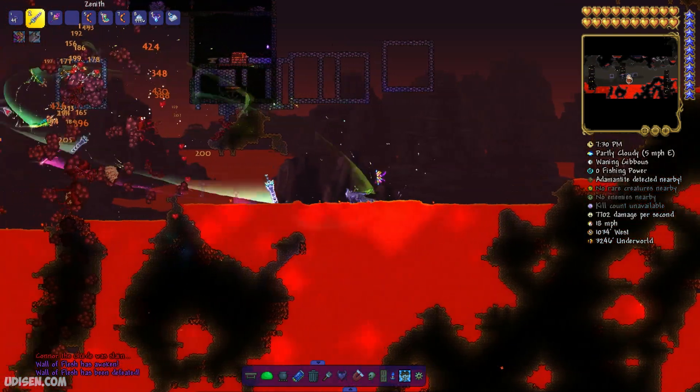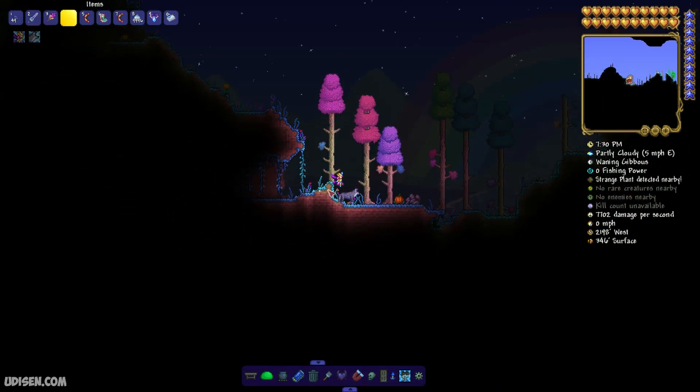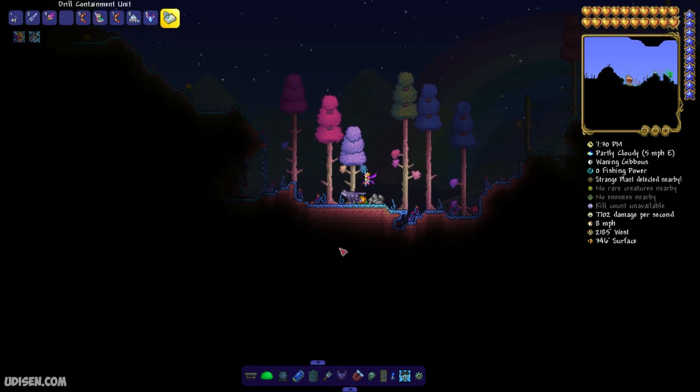You'll see the boss — forget about the boss for now. Find any corruption, crimson, or hallowed biome in your world. I believe it is here. Or hallowed biome — no matter, any of those will work.